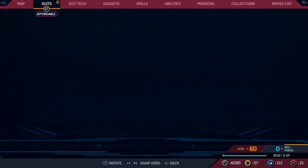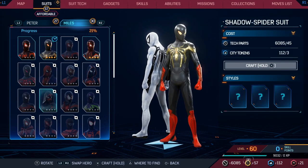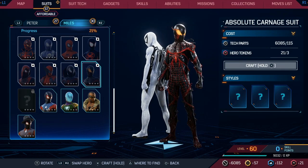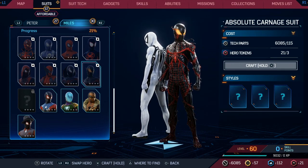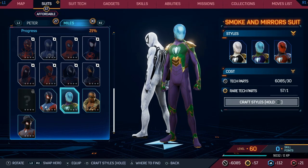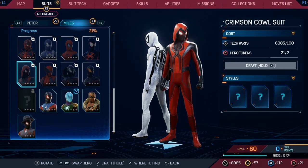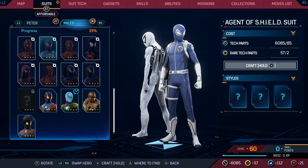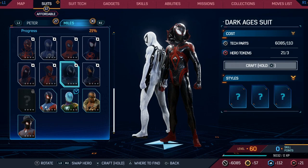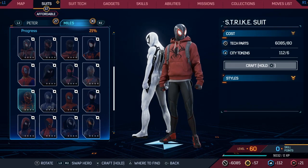Everything's complete. Just suit tech at this point, or just suits — whatever different suits I want. What else do I have left to unlock? 'Continue playing through the story to see this description.' Oh my god. I don't need hero points or anything else. The smoke and mirror suit — that's not bad. That looks ridiculous but actually not bad.